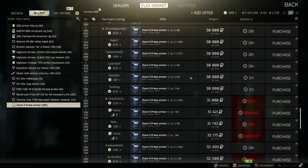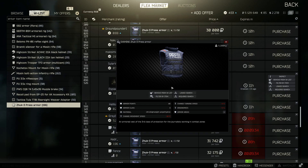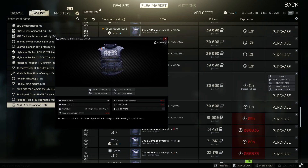Our bargain basement choice is the Zook 3 Press armor. It's got 49 out of 50 hit points and it's class 3, so it's not great. It's around 30,000 rubles. Personally I'd prefer to save that and add about 20,000 to 25,000 rubles for the next armor on the list. This is the only standalone armor on my list — the other two options are armored rigs, which I think are way better value. Some people have rigs already and don't want an armored rig, so this is the option for them.